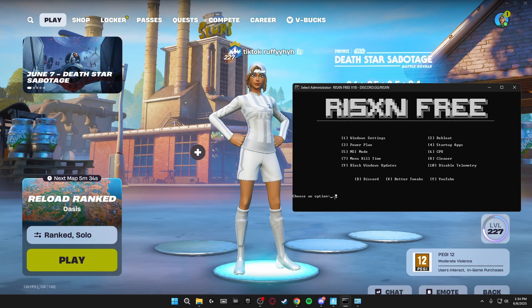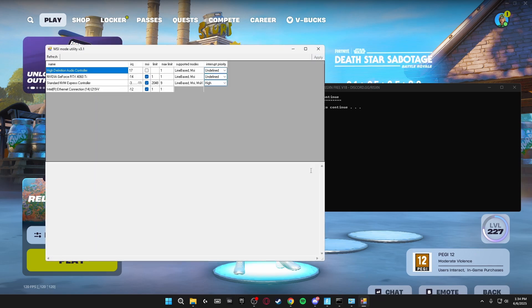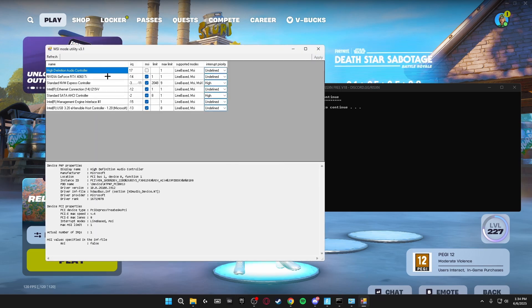Head back over to the panel and go to MSI mode, click enter, and this will open up MSI utility. Find your graphics card — for me that's the RTX 4060 Ti — click on that option, set it to high priority, and click apply.